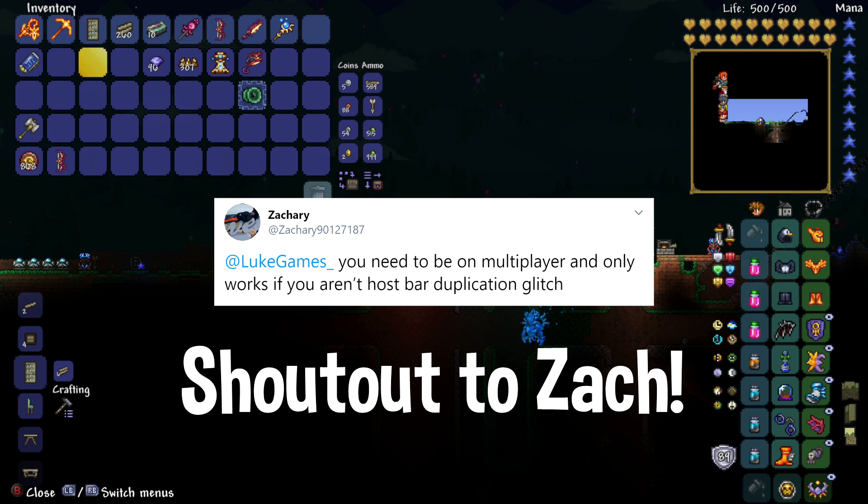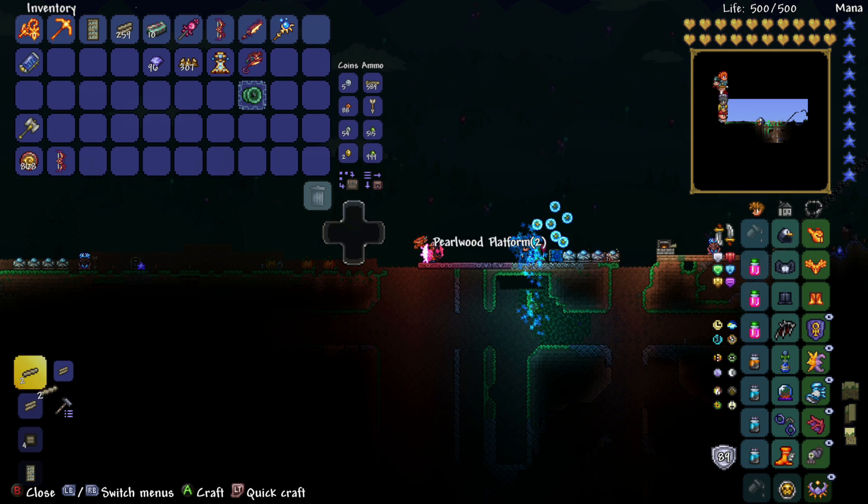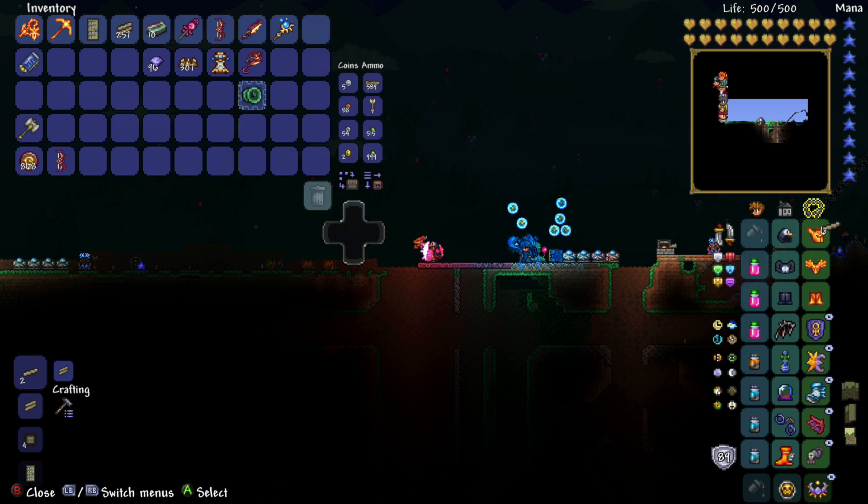This is to duplicate any bar in the game at pretty much any stage in the game. So you can get any bar you want duplicated, as long as you have six of those bars you can have those bars duplicated no problem.